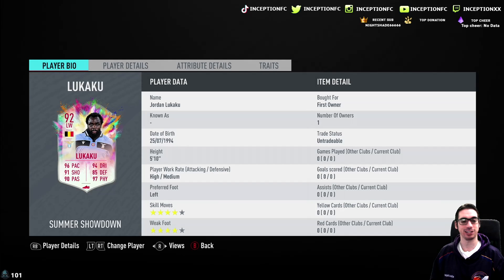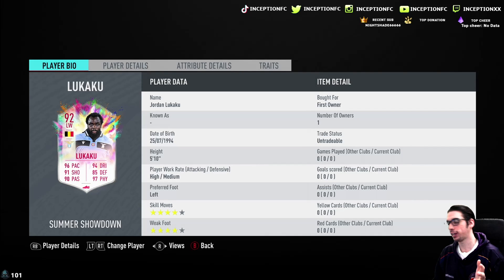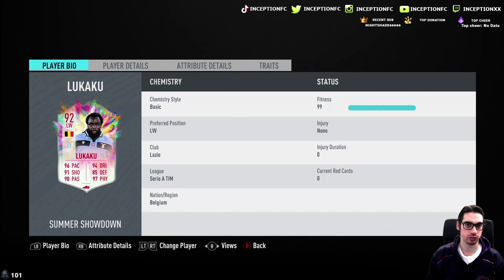If you take a look at his base card stats, this is a card you can use in any position because of the fact that he has the defense and physical capabilities. If I remember correctly, this card has a stocky body type. Stocky body type might not be ideal to use on the sides because you want players to be as agile as possible. But we're going to be trying it out regardless in the attacking areas, midfield areas, fullback areas, whatever it is, and then I'll be able to give you guys the full gist of it afterwards.